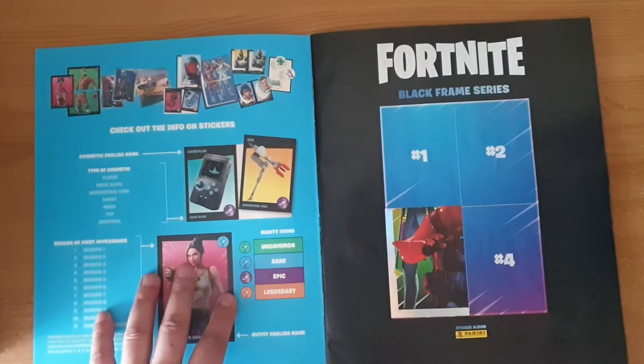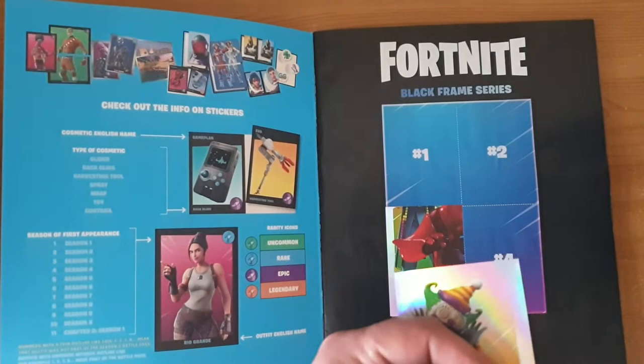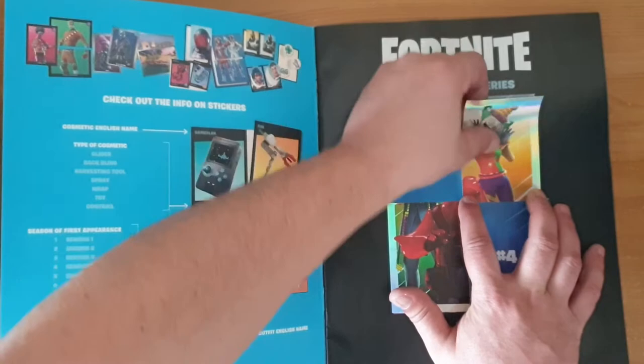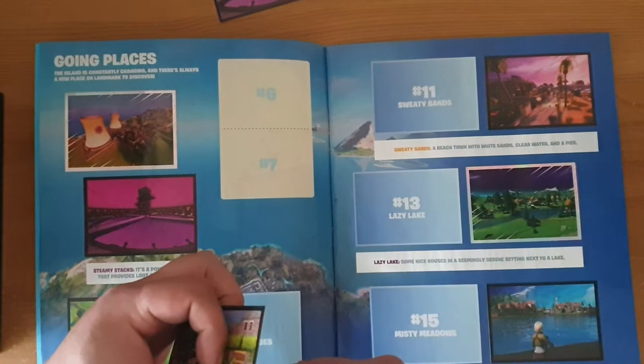From the looks of it, it's already a good start because we have number 2, which is the top right corner of the first page. Moving on to number 8, which we don't need. Number 9 — we don't need it either. Number 10 — we're lucky, we do need it, and it's the Holly Hedges.